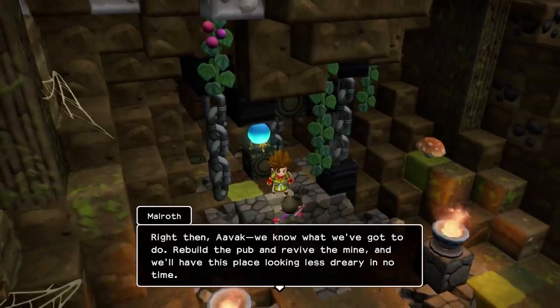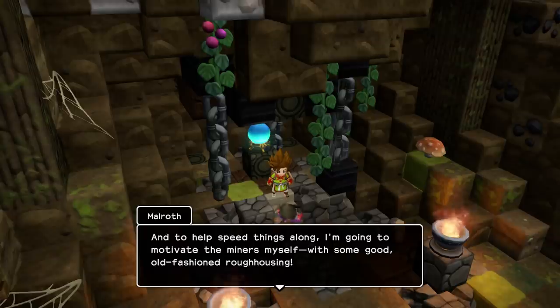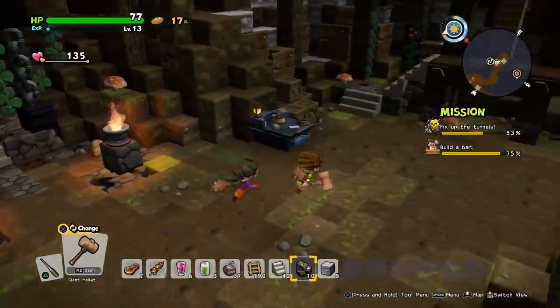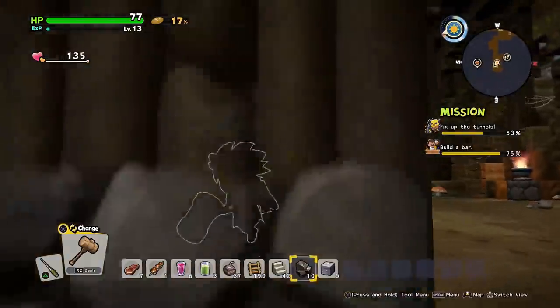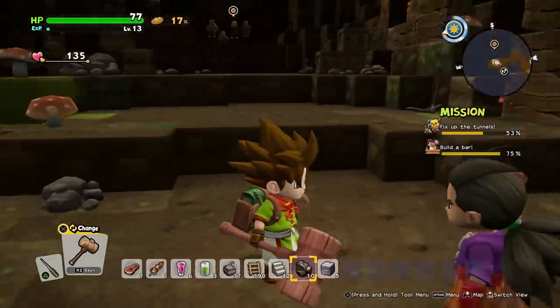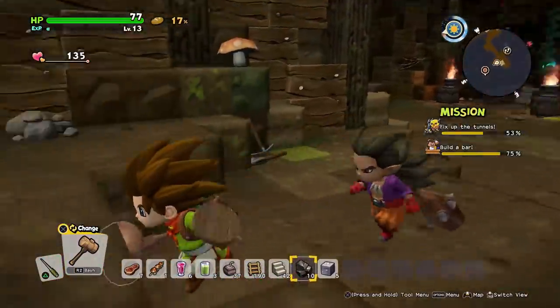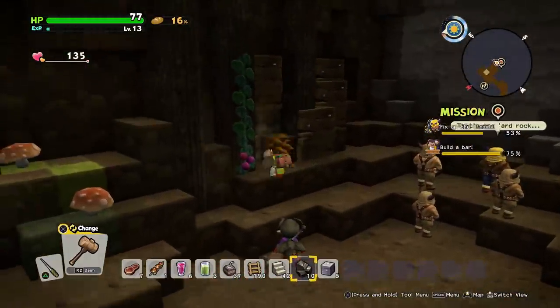Hi there, Navak. We know what we've got to do — rebuild the pub, revive the mine, and we'll have this place looking less dreary in no time. And to help speed things along, I'm going to motivate the madness myself with some good old-fashioned violence. It's probably quite effective — pain is about seven times more effective than pleasure at teaching a lesson. So you're on the right track, even if ethically you're becoming more and more bankrupt by the day.